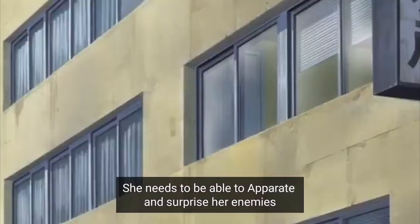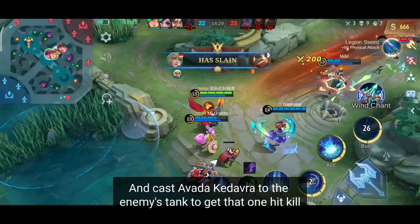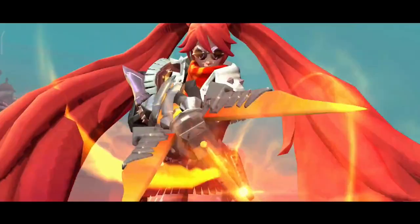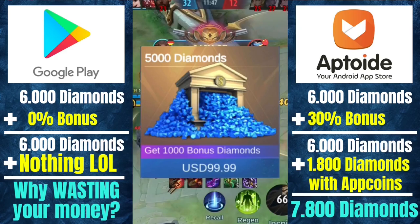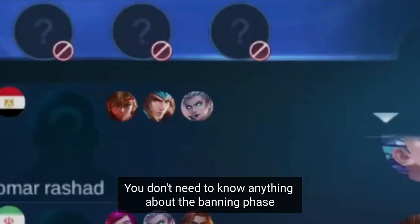Layla is secretly a graduate from Hogwarts. She needs to be able to operate and surprise her enemies and cast Avada Kedavra on the enemy's tank to get that one hit kill. This will be a broken combo — guaranteed! She also has many awesome skins that will make her even more OP. To get them you should re-download Mobile Legends with Aptoide, so you're able to get more diamonds for your money. The download link and step-by-step guide is in the description box below.